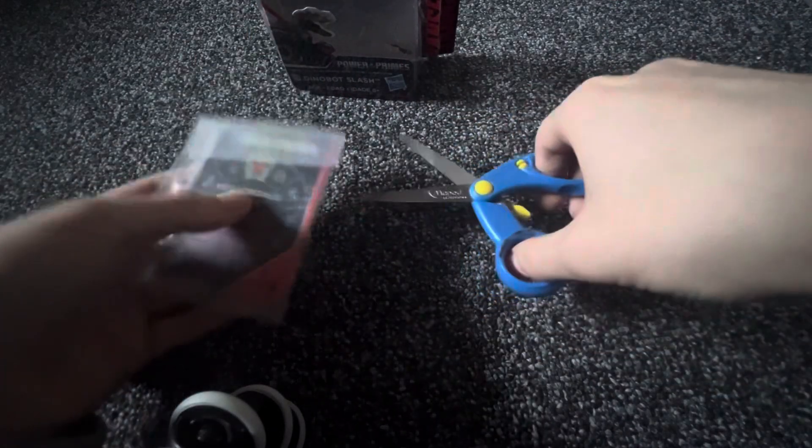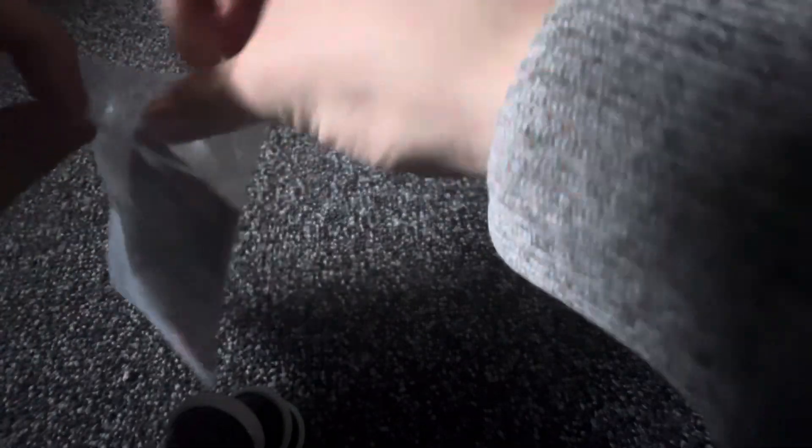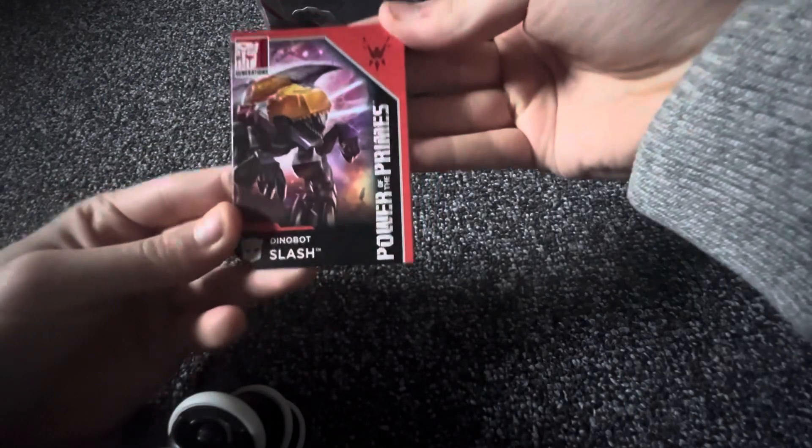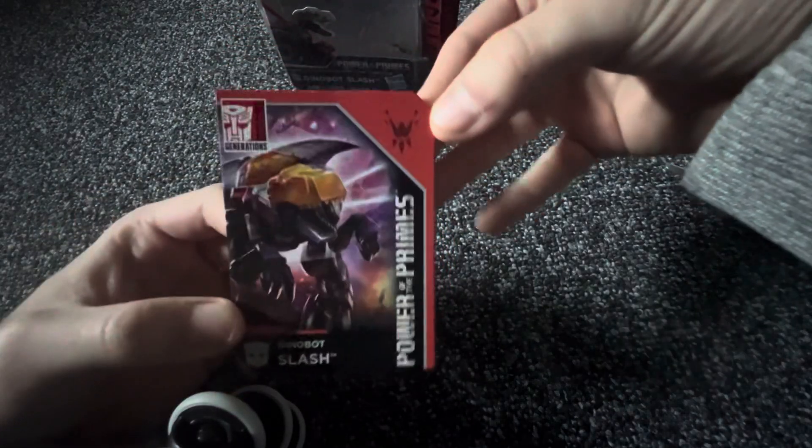It could work with any Prime Master — it's just telling you that one probably came out the same way. Alright, let's get this card out. I'm going to be careful, so we're going to use scissors — but always be careful when using scissors or anything sharp. There we go. Here is Slash — that might be the Dinobot insignia.